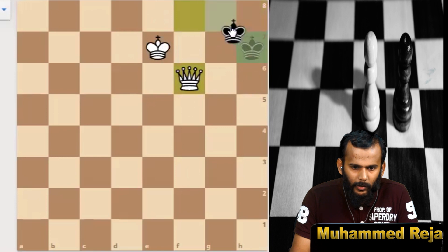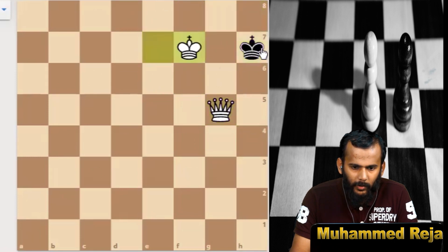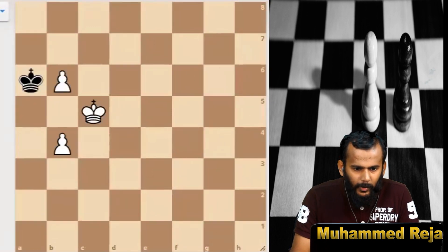After promoting, black plays king to f7 — but that would be a stalemate so we should never play that. Instead, queen to f6, king to g8, queen g5 check, king h7, king f7, king h8, and queen g7 is checkmate.